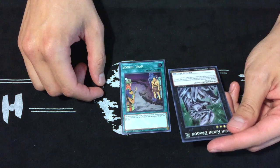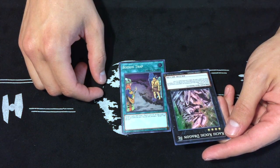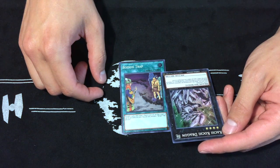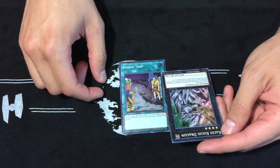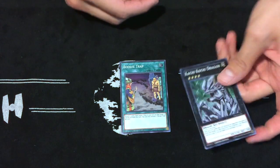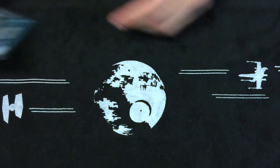And then we have Kachikoshi Dragon. Takes two level four monsters, 2100 attack, 1300 defense. Once per turn, when this card destroys an opponent's monster by battle and sends it to the graveyard, you can attach a material from this card and it can make a second attack in a row — kind of like a Gaga Samurai, but not as good. Moving on!